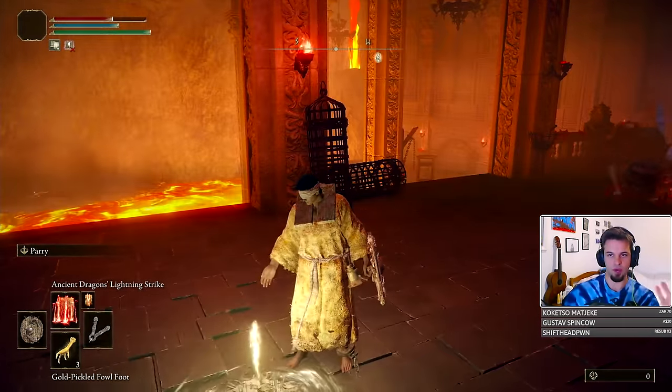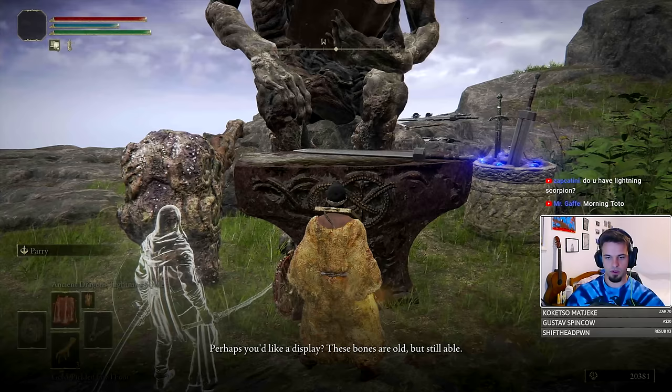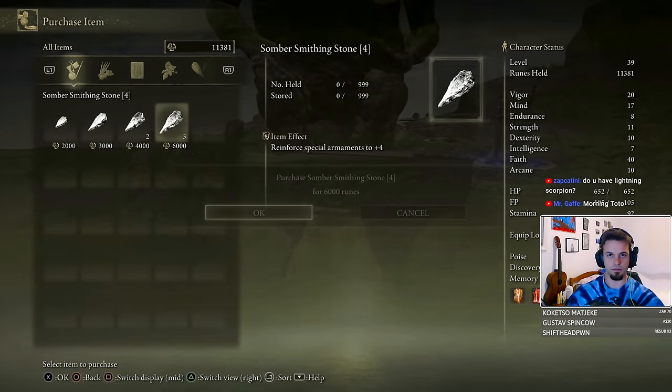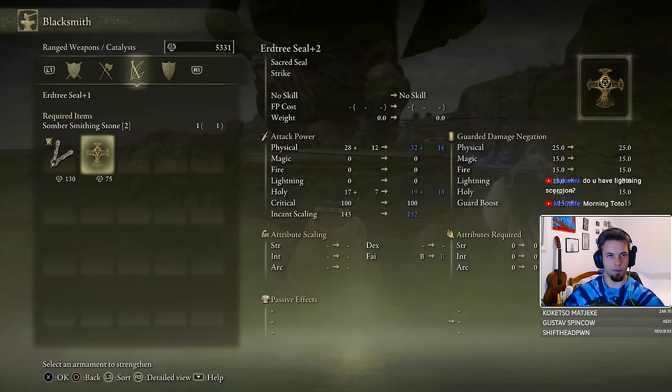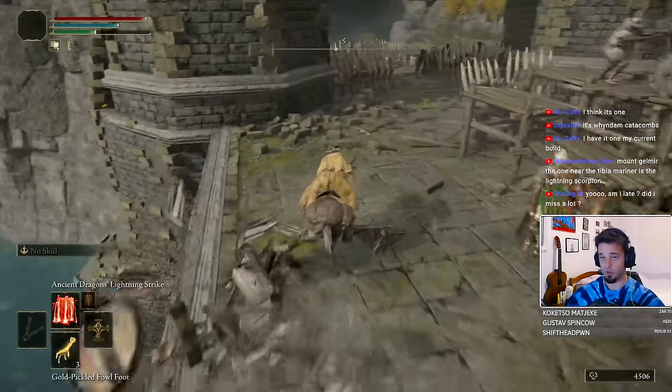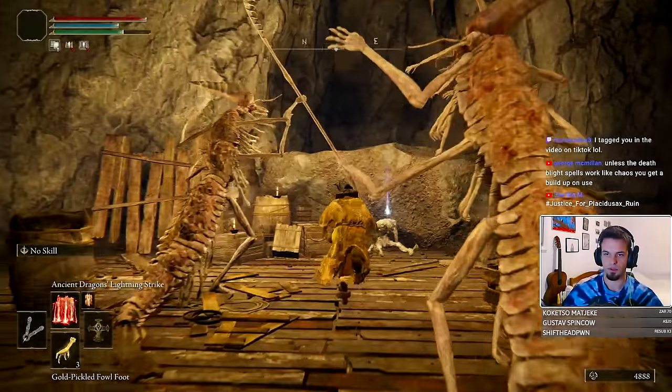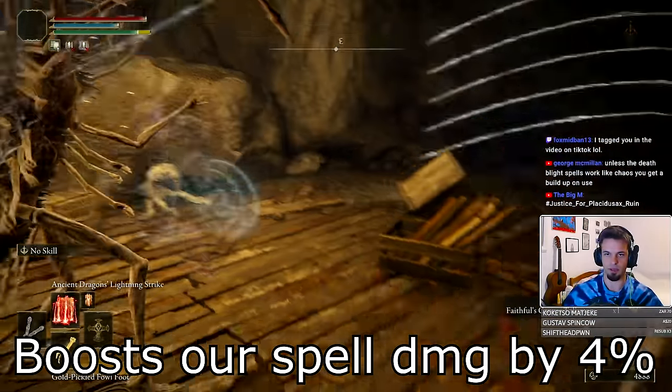Moving further along, we touch some grace so we can return to this place later. In Liurnia, we stop by Iji to grab the rest of the smithing stones and upgrade our seal to plus six, which is going to be quite enough for now. Back at the starting area, we collect the Faith-Knot Crystal Tear from the Weeping Peninsula and teleport ourselves to Caelid to pick up the Faithful Canvas Talisman.